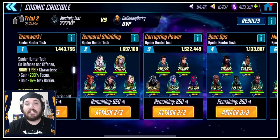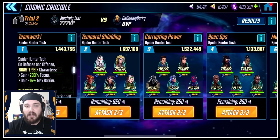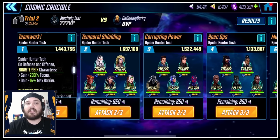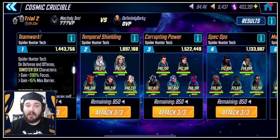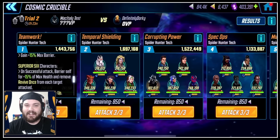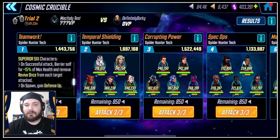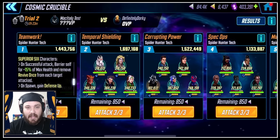Let's start by looking at the global room rules. This is the Spider Hunter tech. On defense and offense, Sinister Six characters are getting 200% Focused and 15% Barrier. Superior Six characters on successful attack bury yourself for 15% of max health and remove for five, once for each target attacked.